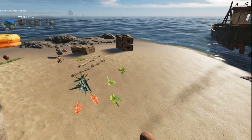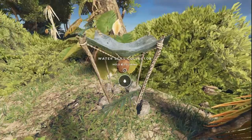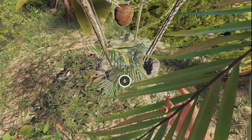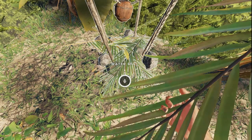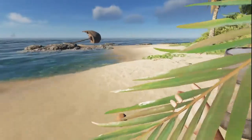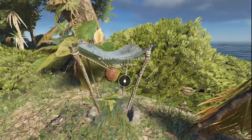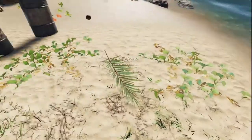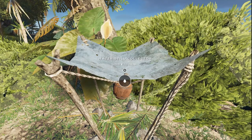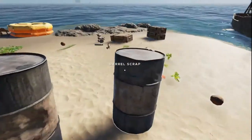Now we have everything we need to make our water still. We'll build that right up here next to the shelter. It takes four palm fronds — or you can use fibrous leaves — to fill it up. In the early going those fibrous leaves are worth their weight in gold because of all the lashings you need to make, so use palm fronds for the water still instead. Once filled, it will create four drinks of water — each drink fills up one bar.